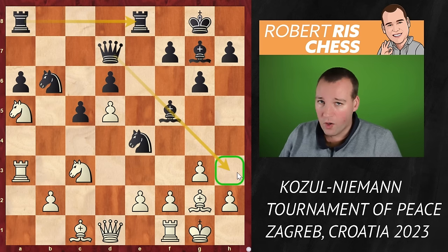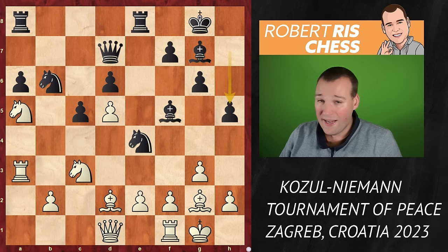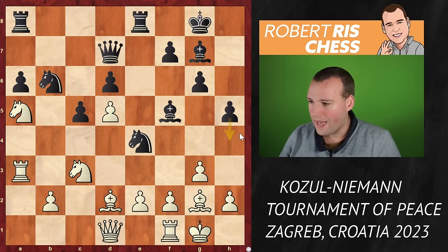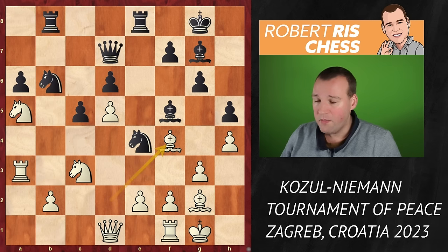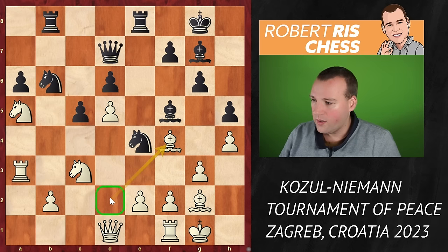Black plays queen d7 so the rooks are connected, and maybe at some point Black can even consider offering the exchange of bishops on h3. Bishop d2 was played — not a bad move, but I have my doubts about it. Black continues with h5, looking for ways to launch an attack on the kingside. White plays h4 to stop the march of the h-pawn, and Hans goes for rook ab8 to put pressure on the pawn on b2.